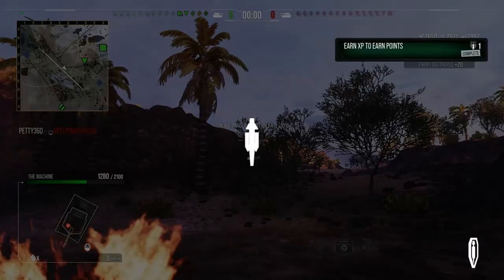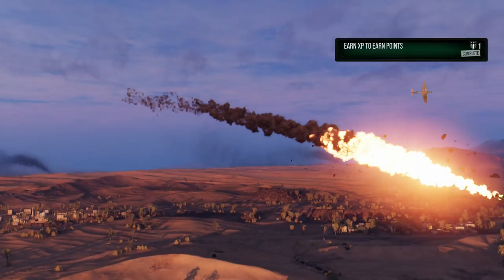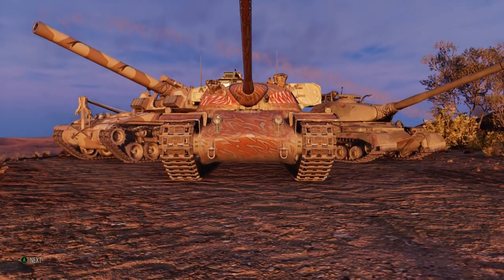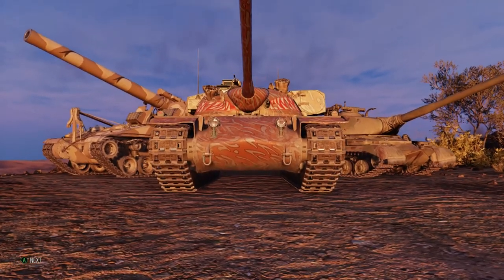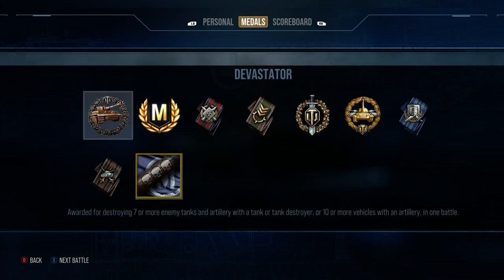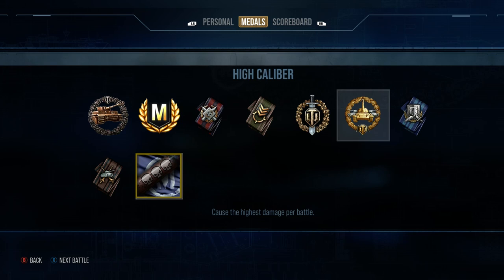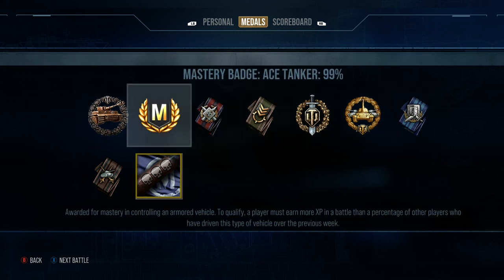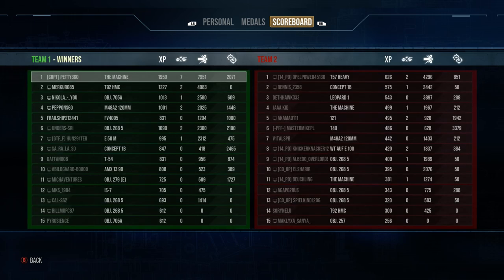We finished that game with a mammoth amount of damage — seven kills, 7,900 damage, 2k assistance. Devastator, Ace Tanker, Top Gun, High Caliber. The Machine is a beast, it really is.